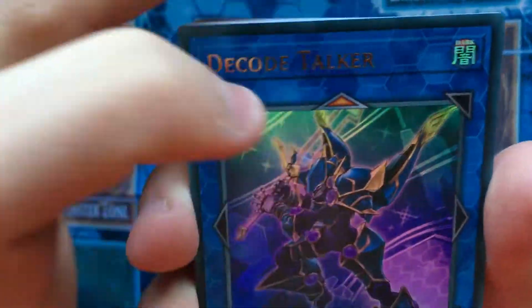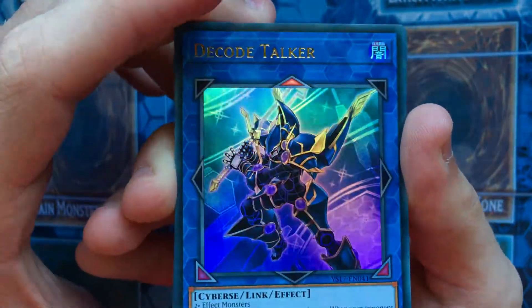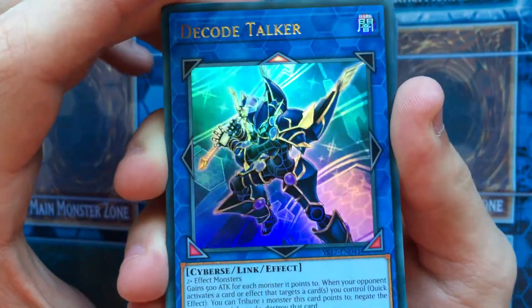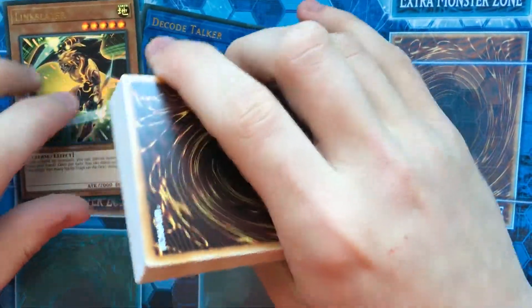We have Decode Talker, our Link Monster boss monster. How gorgeous does that look? Even the arrows are holo. They don't have levels that are holo, so the arrows are holo. Finally got Link Monsters. So, Decode Talker.